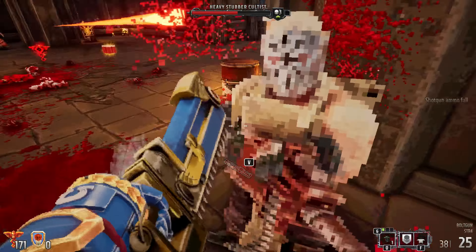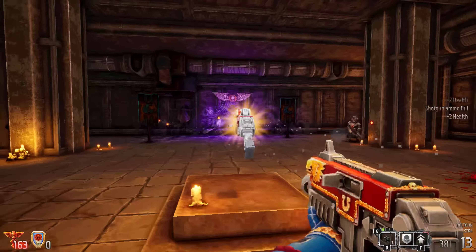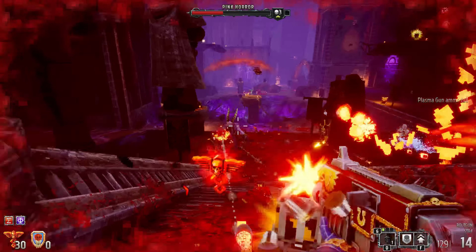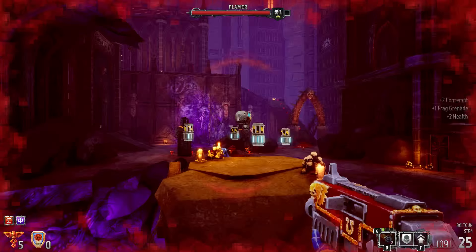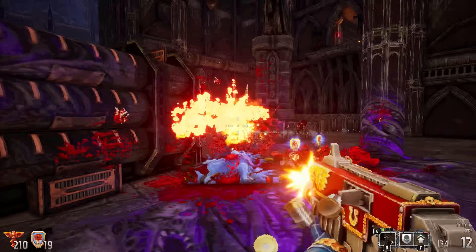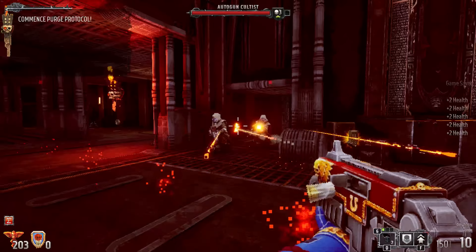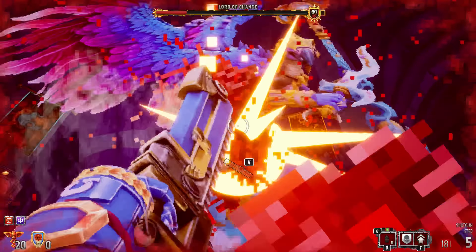One of the core philosophies behind boomer shooters is that you should always be making forward progress and anything in your way must die — which, very conveniently, suits Warhammer's universe. This is a franchise about purging the heretics, not tiptoeing through dangerous territory. Boltgun puts a Boltgun in your hands and sets you loose in mostly linear but well-crafted levels awash with mutants, cultists, and enemy soldiers, with the occasional boss fight thrown in for good measure.